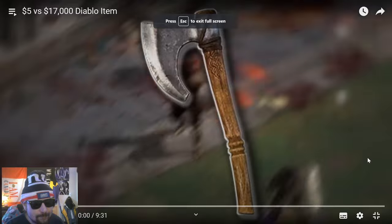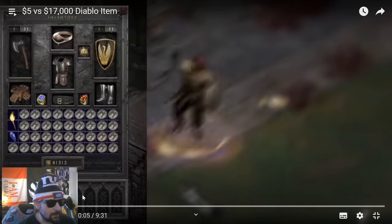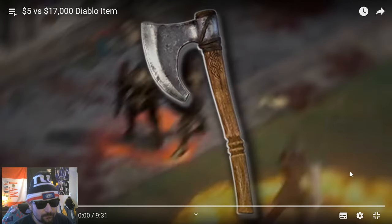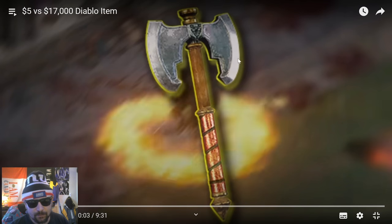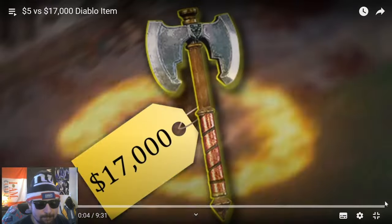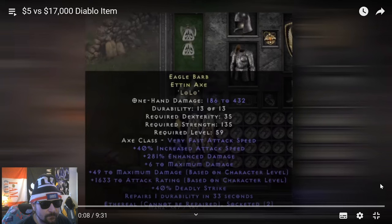So this axe is worth $5 and this one is worth 17 grand. That five dollar axe — I've been gambling at the guide and stuff for these axes, trying to roll a nice axe. I feel like a good majority of the stuff they're talking about you have to either purchase through gambling or be fortunate and lucky enough to find it in runs.